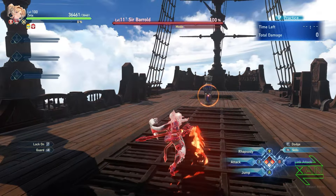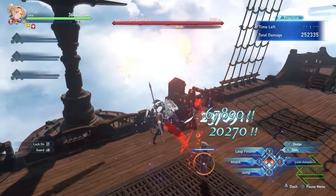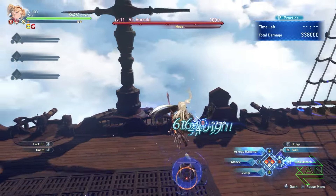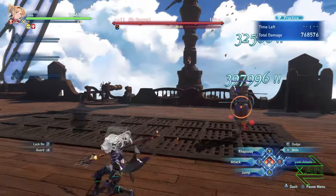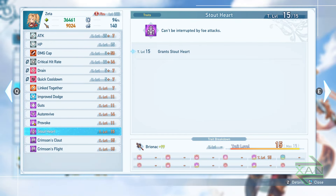It's worth noting that you can dodge after every dive loop, then continue on to the next dive loop. This is useful for dodging enemy attacks without giving up DPS by cancelling the dive loop chain. I also recommend getting the Stout Heart Sigil, which prevents you from getting knocked away during Arvis Hammer. You can dodge after a dive loop to avoid attacks, but you don't really want to dodge cancel Arvis Hammer because that's one of your most important damage tools.